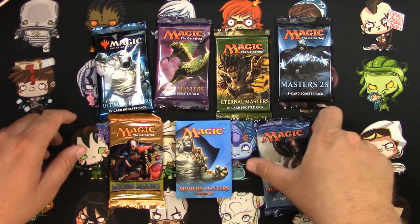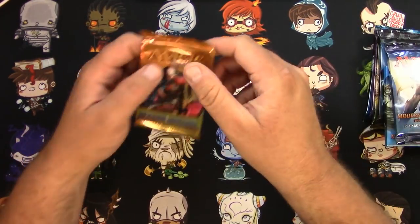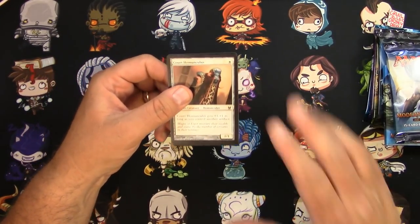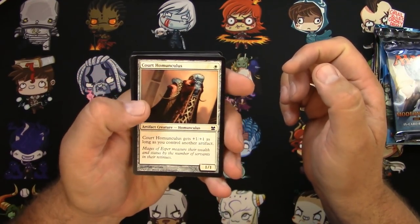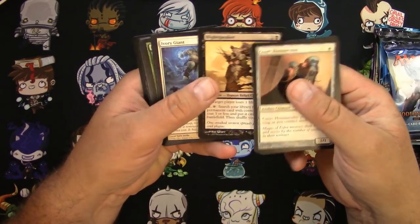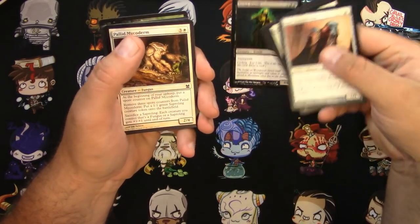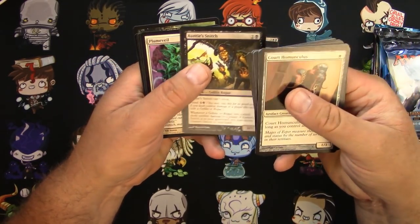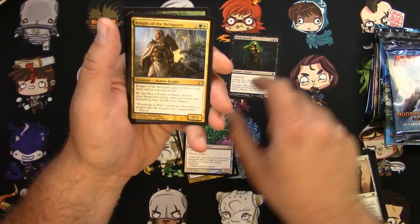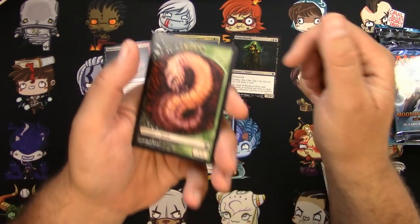Let's start off in order — Modern Masters 2013. The Original. Court Homunculus, Errant Ephemeron, a Blight Speaker, a Thalid, a Street Wraith — that's a keeper. Anti Snitch, Plume Veil, Electrolyze, a Knight of the Reliquary, and a foil Murderous Redcap. And a Worm Token.